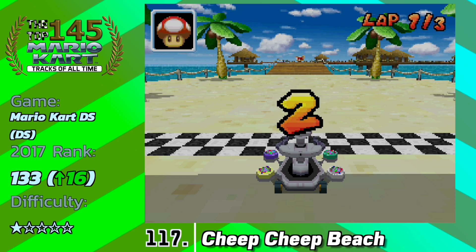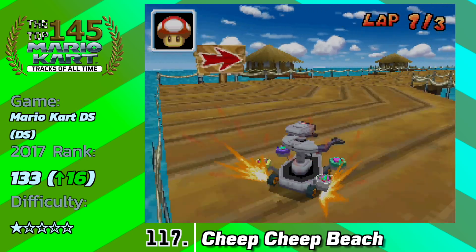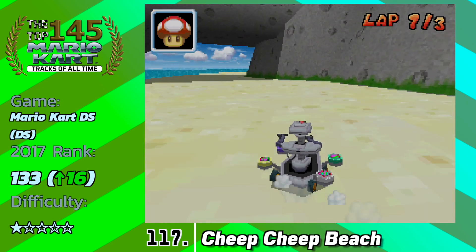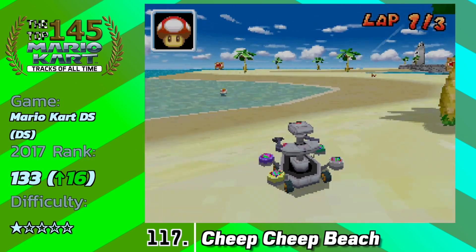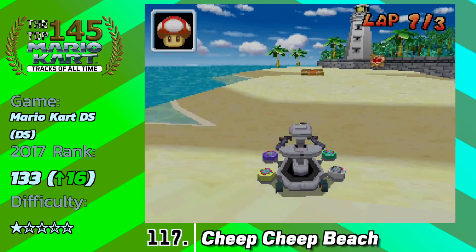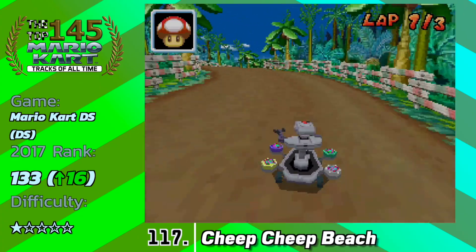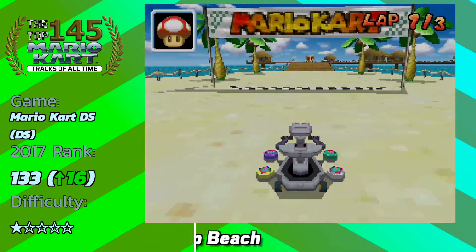Finally, we land on the last track of the video: Cheep Cheep Beach from Mario Kart DS, going up a surprising 16 spots. I didn't think this track was going to go up this high but it deserves it because for a beach track it's pretty interesting. It takes Shy Guy Beach, Koopa Troopa Beach, and a little bit of Peach Beach and combines them all into one, doing a pretty good job. There are a few ramps here and there, not as many enemies as there could be, but it's a Mushroom Cup track. There's even a little foresty leaf section towards the end. Not great, but not bad.